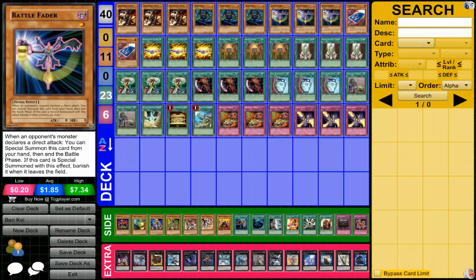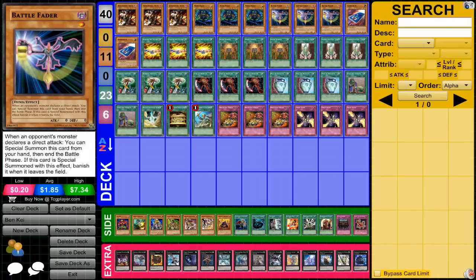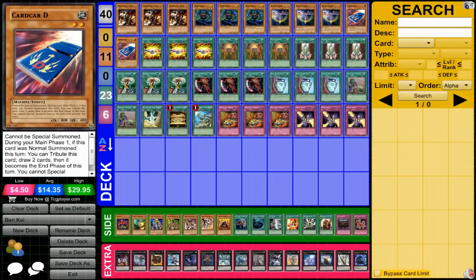We have Battle Fader, which is very good in this deck, allowing you to defend for a little bit. It can be nice on top of United We Stand. Card Car D is also very, very good, giving you some draw power. You need a lot of cards in your hand to make this deck work, so draw power is essential. With cards like Battle Fader, you don't really mind taking some damage to set up what you need to do.